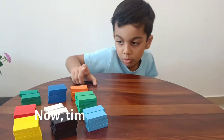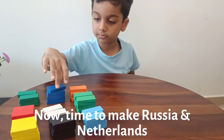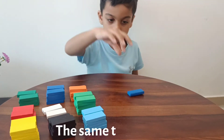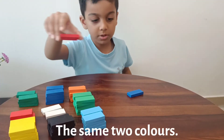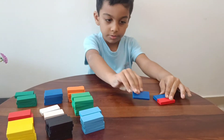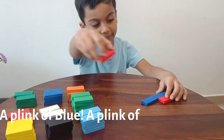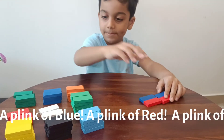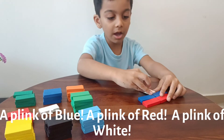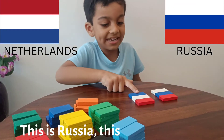Now time to make Russia. Same two colors — blue. A stripe of blue, a stripe of red, a stripe of white. This is Russia. This is Netherlands.